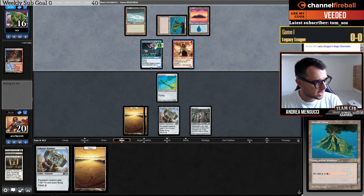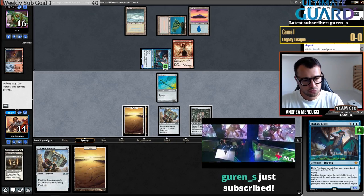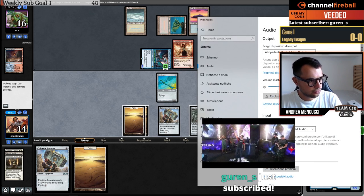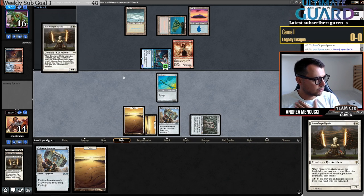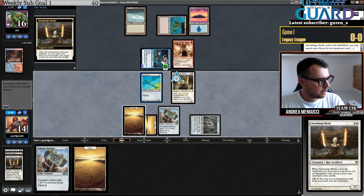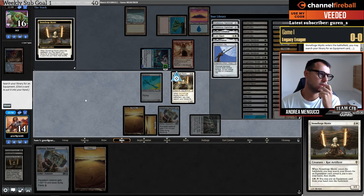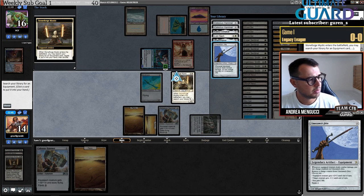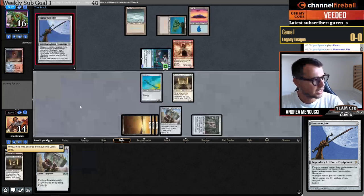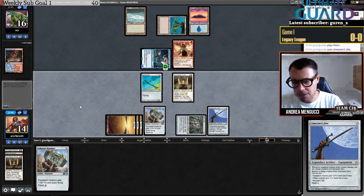Nice draw here — let's play Stoneforge Mystic. What do I get with this? Can Umezawa's Jitte compete with what my opponent is doing? I don't think so, but maybe. I think it's probably the best option here — even playing it into one card, if they have Daze it's very bad for me, but if they don't, next turn I get two mana in case I draw something.